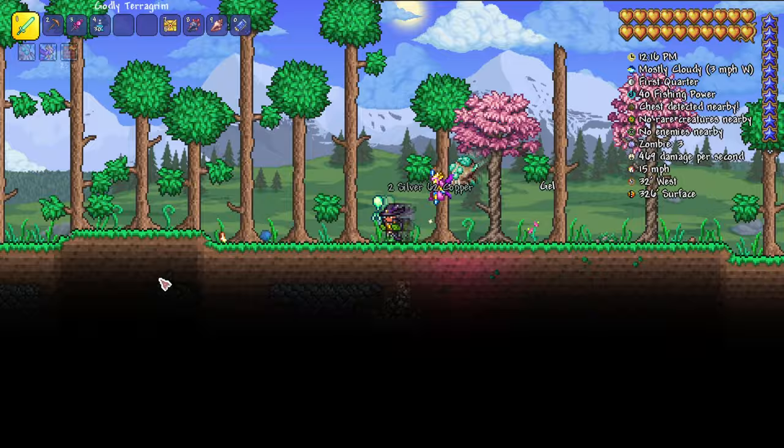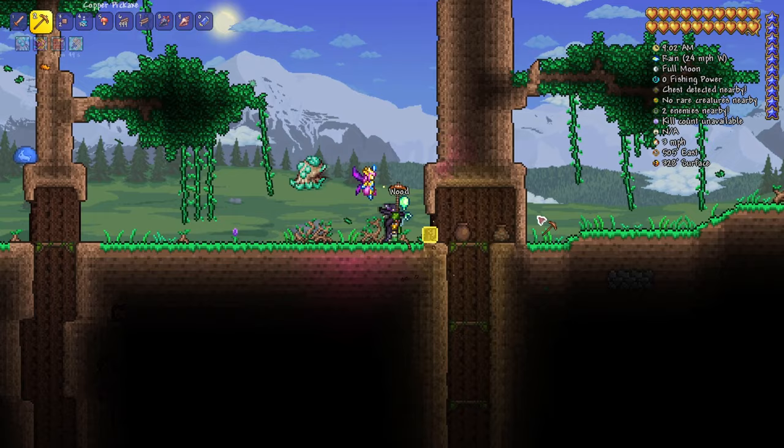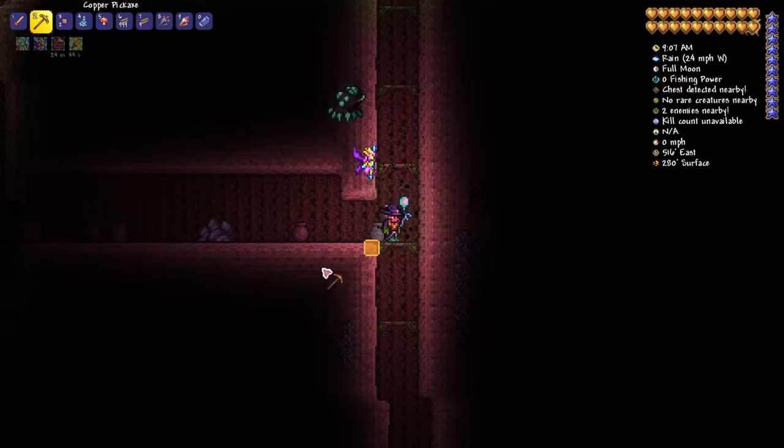Hey, Felitarians! As per your requests, another guide here for you today. We're going to talk about alchemy, herbs, plants — how to find them, how to plant them, how to grow them, and so on.